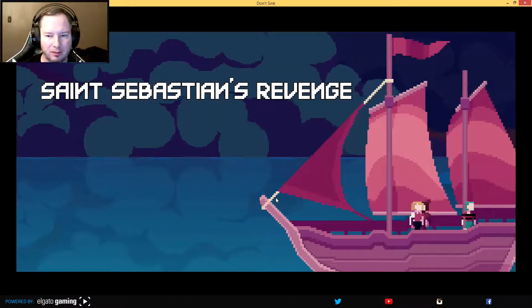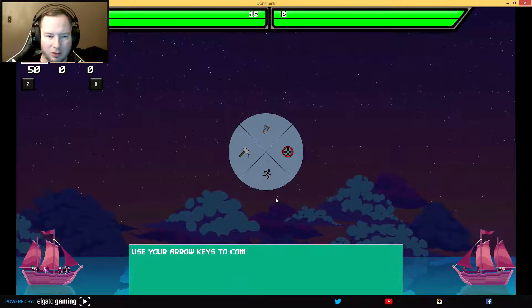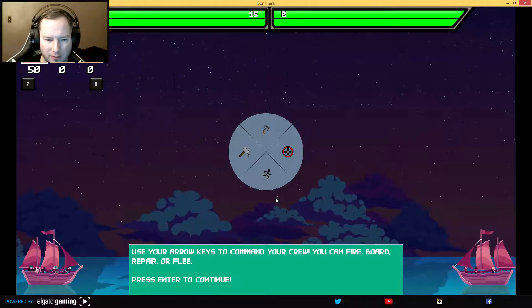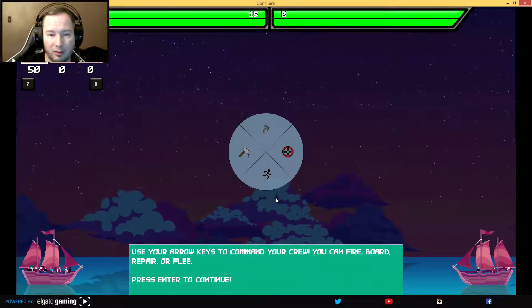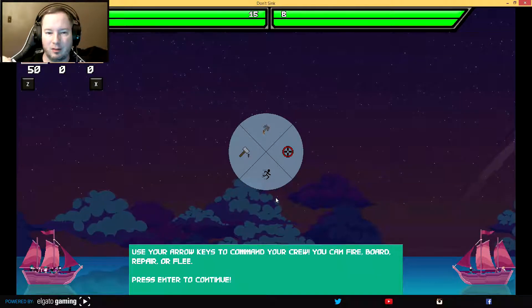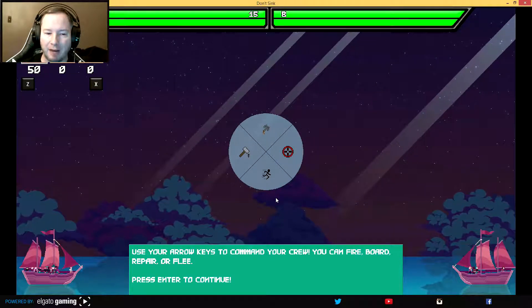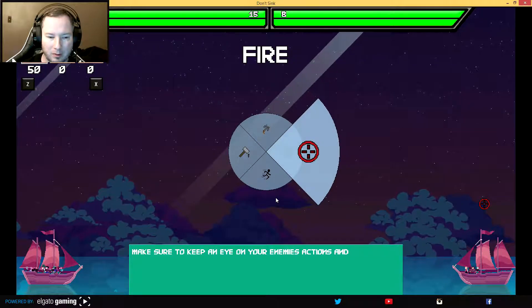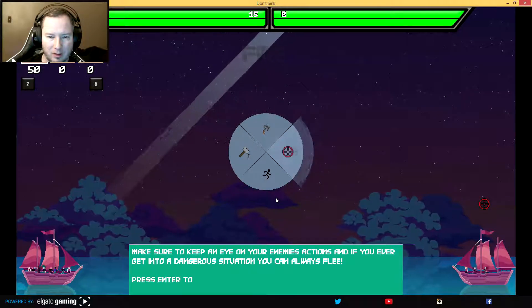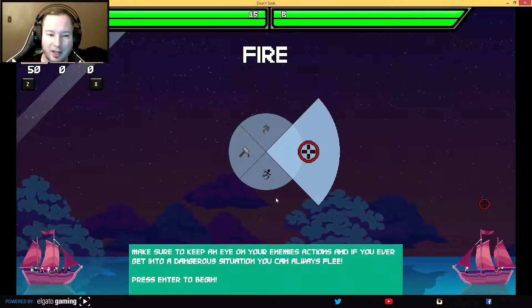Alright, looks like my crew is doing pretty well. I over-prepared, it looks like. St. Sebastian's Revenge. You can fire, board, prepare, or flee. There's repair on the top — no, that's board on the top. Preparing on the left, fire on the right, and fleeing at the bottom. You have to hold it down — that's what I learned before. So I'm holding it down and it'll slowly fill as you do that. You can't just hit it and wait.